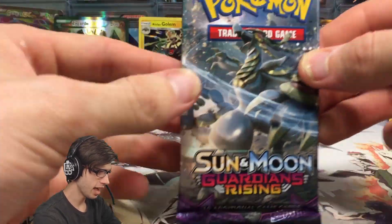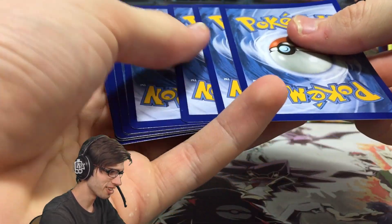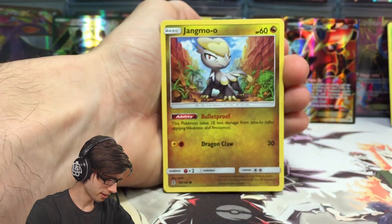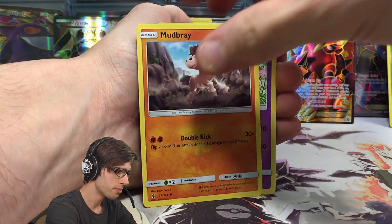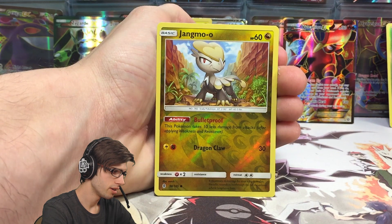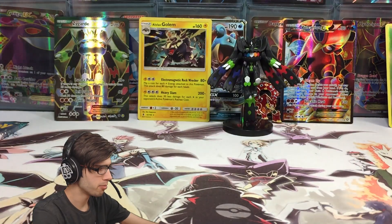We've got two more packs from Guardians Rising left — can we hit some power? I'm talking that textured goodness. Your boy is hunting for all those textured cards to complete the Set Binders, not even for personal greed — just want some minty fresh pulls for the Set Binder. We got a Jangmo-o, Wishiwashi, Delibird, a Mudbray, Slowpoke, Fire Energy, Marnie, Sableye, Energy Lotto, Jangmo-o Reverse Holo Common, and just a Pangoro Regular Rare — 130 HP with Sky Uppercut and Magnum Punch.